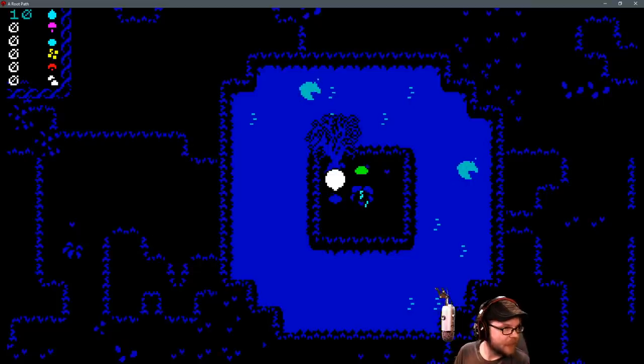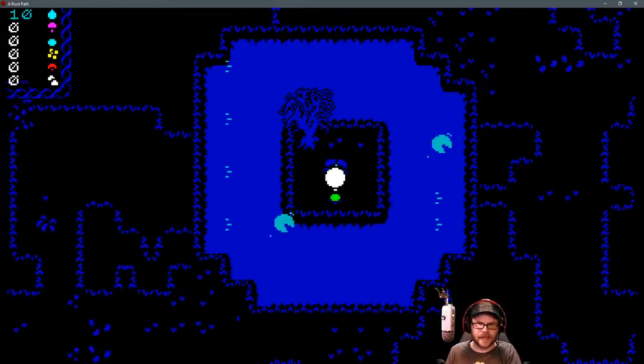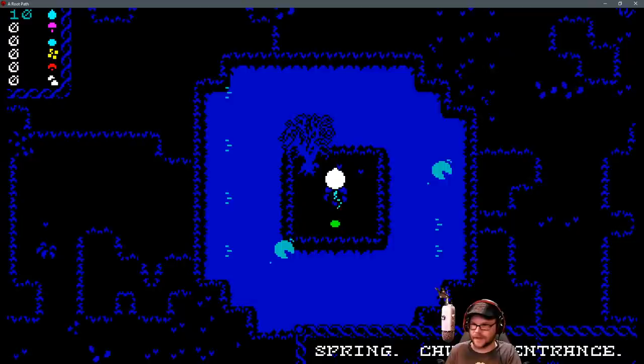A root path! Tips over here and controls. Let's figure this thing out. Find some water in the cavern and grow plants on the surface to gain spells.